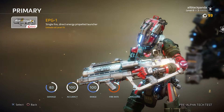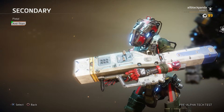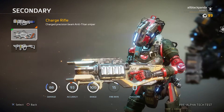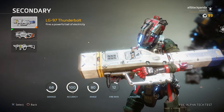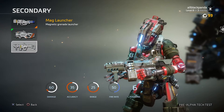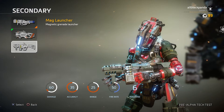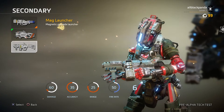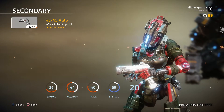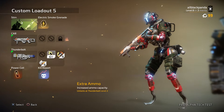The Grenadier, or noob tube, unlocks at level 15. For anti-titan weapons you've got the LG-97 Thunderbolt, the Charge Rifle which I actually liked, and the Mag Launcher — a magnetic grenade launcher I might try. The pistol unlocks at level 9, which is kind of weird since you'd expect the pistol to be the first thing unlocked, especially as a side item.